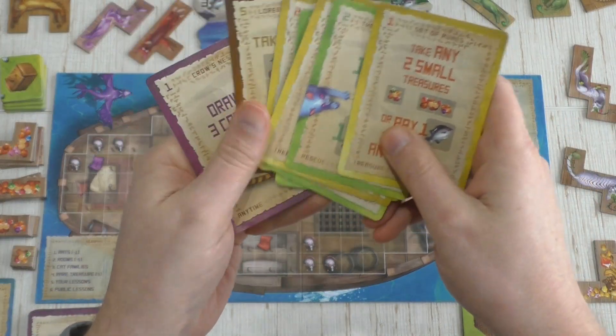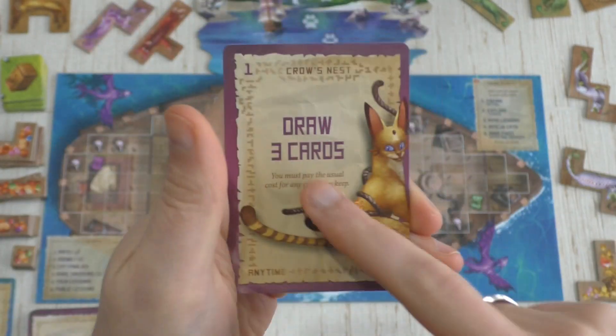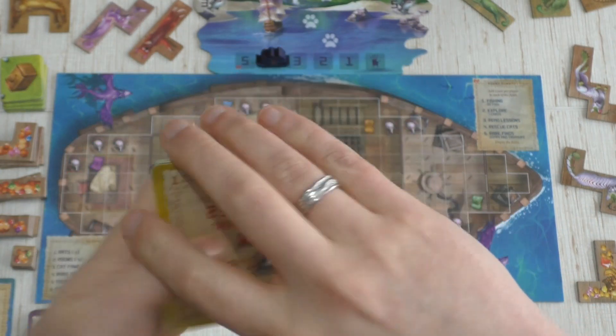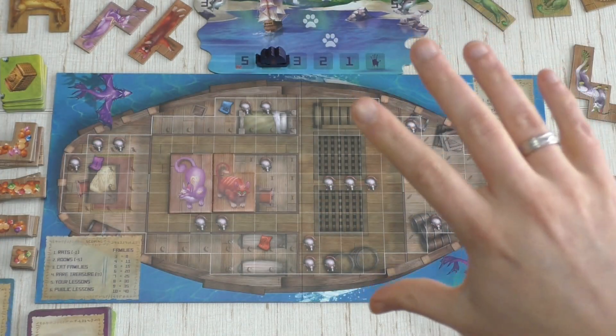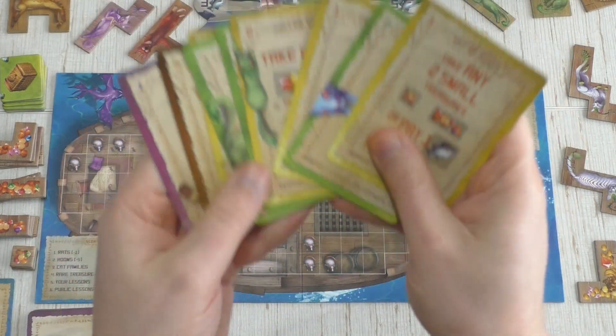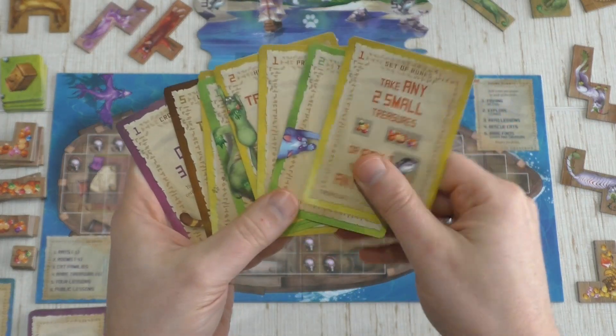I have a bunch of cards now — that's pretty cool. I could still play that anytime card, but I'm going to wait to see what happens with all those color cards. No lessons to play this round since I didn't keep any lesson cards, so that phase is easy. Now we zoom out and go back to rescuing cats.